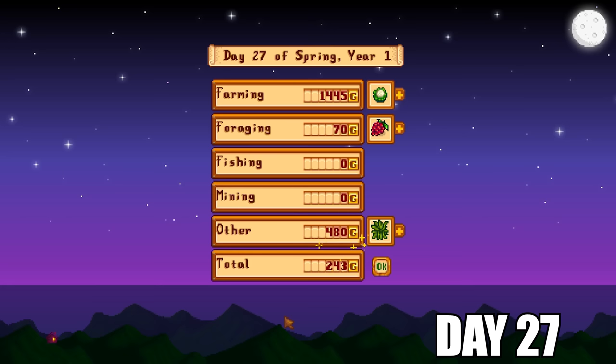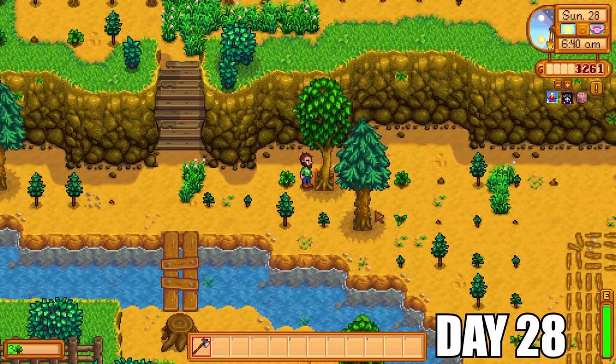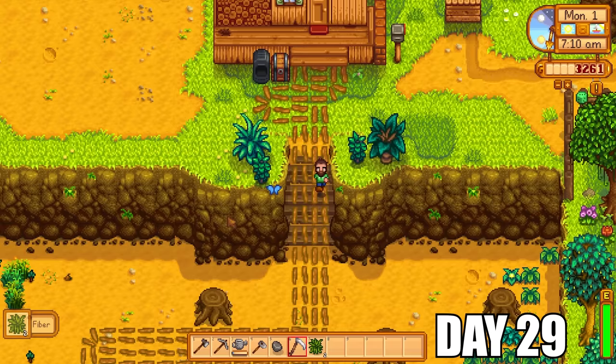I decided to sell some things — the cauliflowers, potatoes, parsnips, and even the clay that had been sitting in my chest. At almost the end of spring I'd made almost 2,700 gold, and had 3,261 gold at the moment. I couldn't do anything with that on the farm, but it's nice to see you can make a little bit of money without leaving.